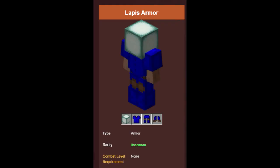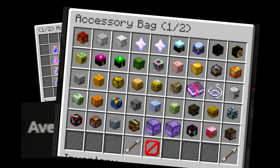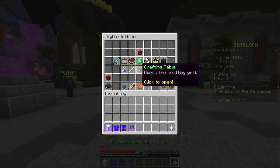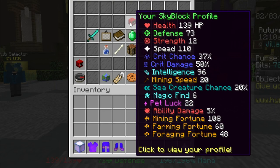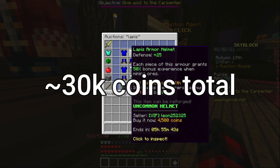We're actually going to be going at them with just lapis armor. You might be thinking: oh, you have a god pot, or you've been grinding skills, or a full accessory bag, or all the fairy souls. But no — none of that. This is literally on my third profile, my stats are trash here as you can see, and there's no god pot. Just me and my lapis armor.